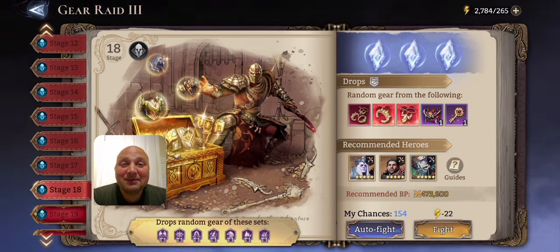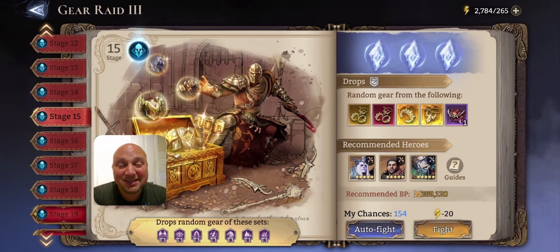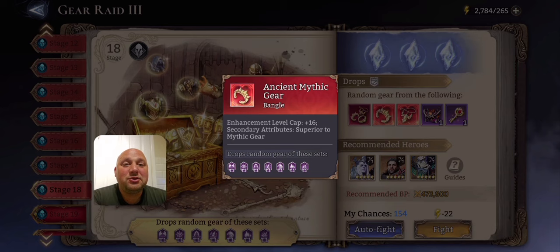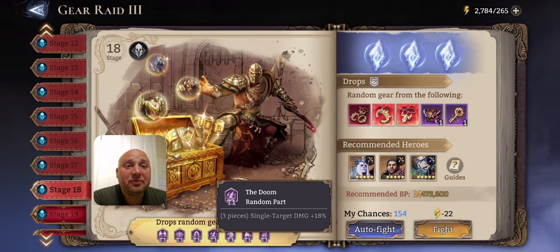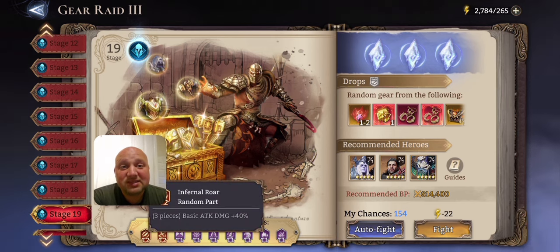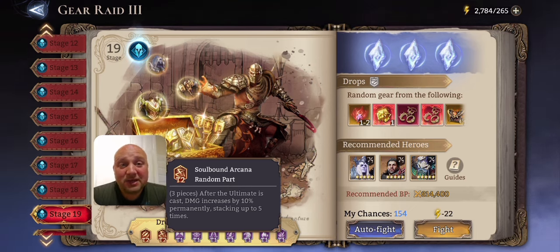Why stage 18? Gear Raid stages 16-17 can give you mythic gear, but it's super rare. Stage 18 is the first stage where you get mythic gear guaranteed, and you also have a chance at ancient mythic gear. You get the mythic gear from specific sets shown on screen — Asepolis, Doom, etc. At stage 19 onwards you get the red and yellow gear. Gear Raid 3 probably gives some of the best gear in the game.